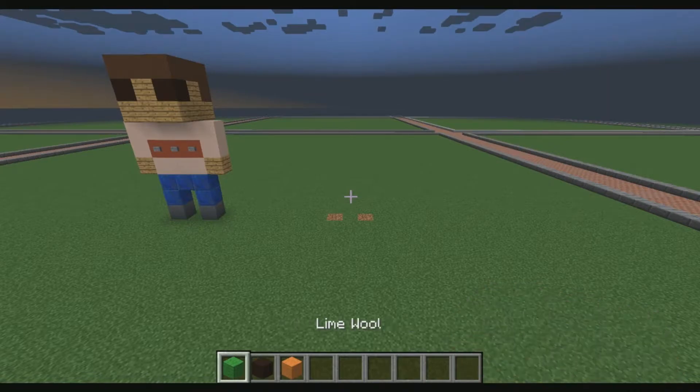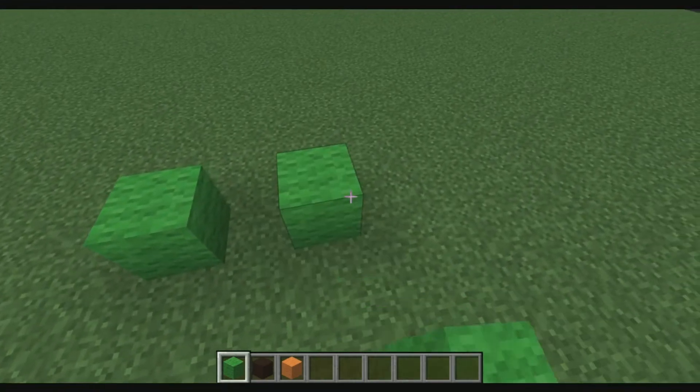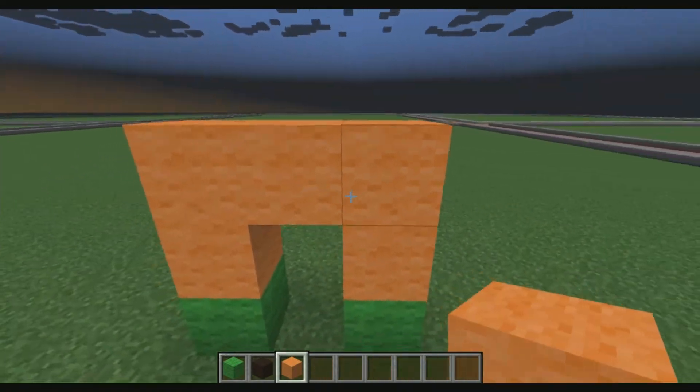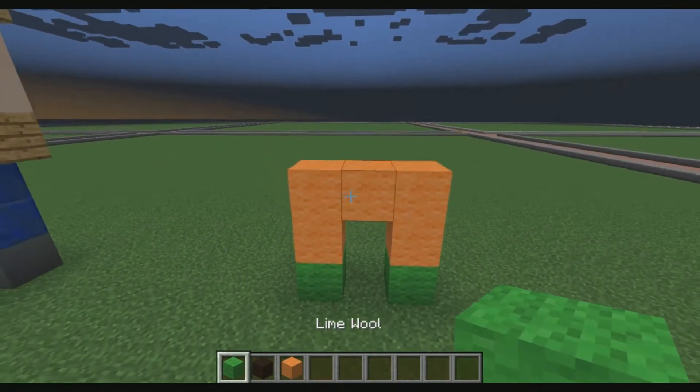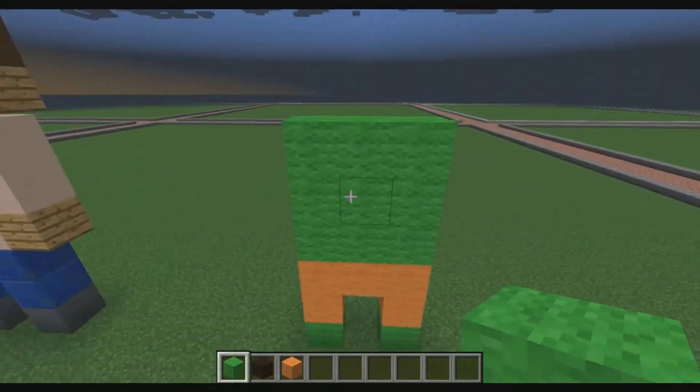Let's begin. We're only going to need three blocks: lime wool, black stained clay, and orange wool. We're going to go ahead and line this up with the JerryGaming statue and place them one block apart with green wool. Then we're going to get orange wool, place them two blocks high, and make a U frame like that. Then we'll switch back to the green wool and make a three by three green wool right there.